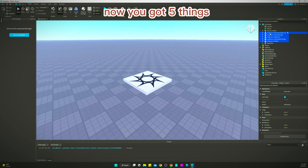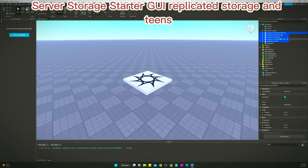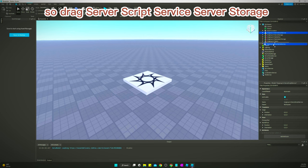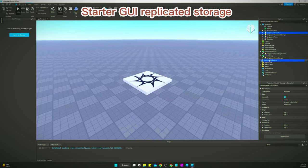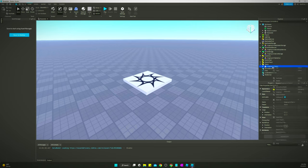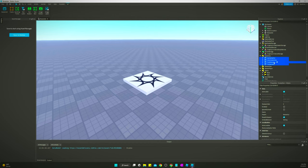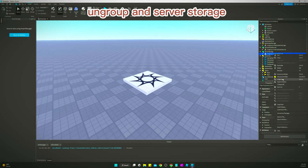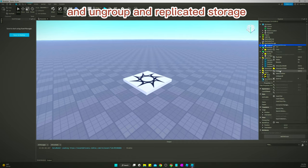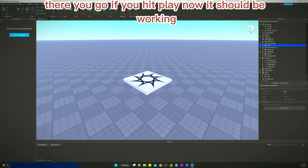It says 'Game Loop Ungroup Me' so we're going to ungroup it. Now you've got five things: ServerScriptService, ServerStorage, StarterGui, ReplicatedStorage, and Teams. I'm going to drag them all to where they need to go and then ungroup them all at once. Drag to ServerScriptService, ServerStorage, StarterGui, ReplicatedStorage, and Teams — then ungroup each one. Once you hit Play it should be working.